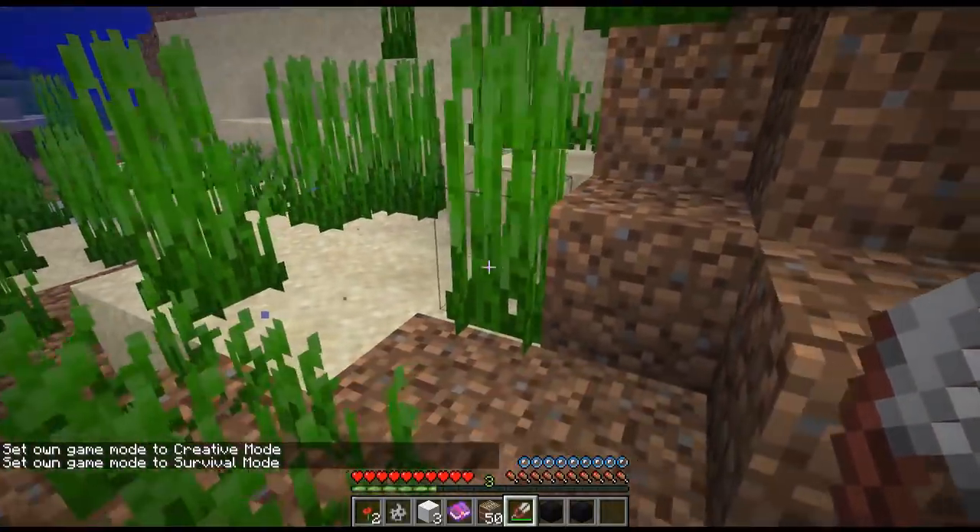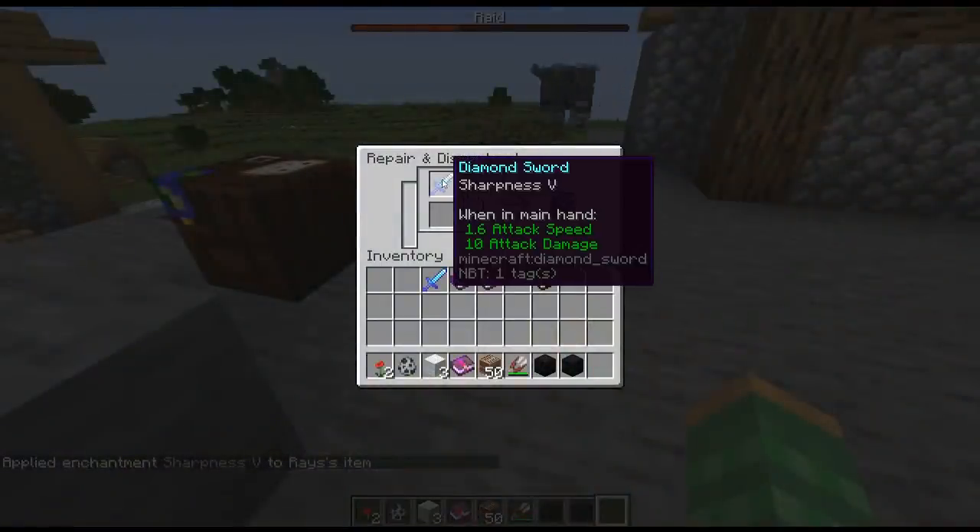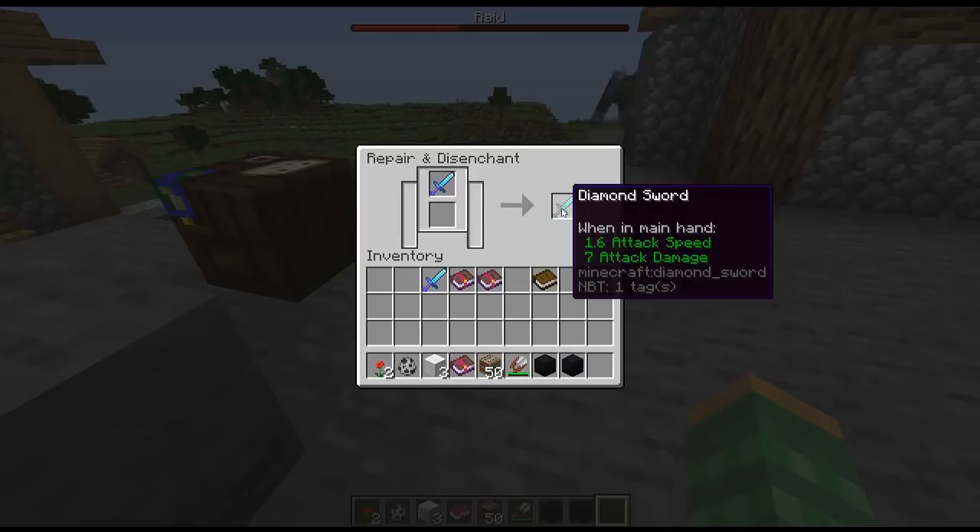Tall seagrass wasn't actually dropping any seagrass, but you can see now it does — and there's actually two pieces. They fixed a bug to do with removing enchantments from a sword where it was still thinking the sword had some type of enchantments on it and therefore was counting towards the cost when you added more enchantments.